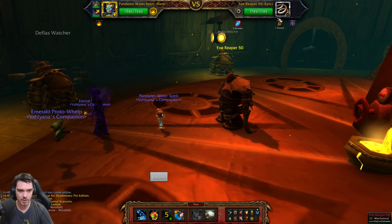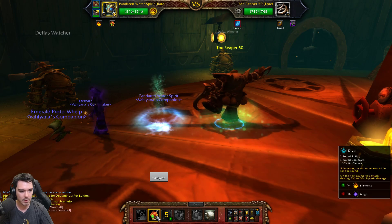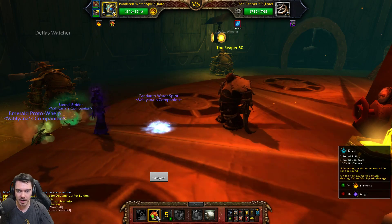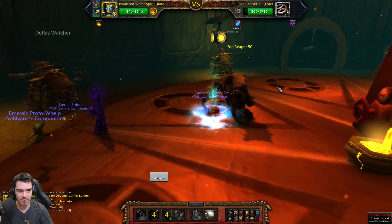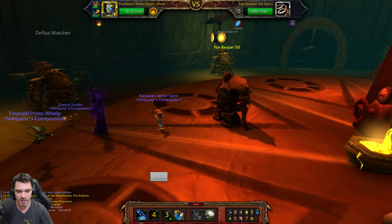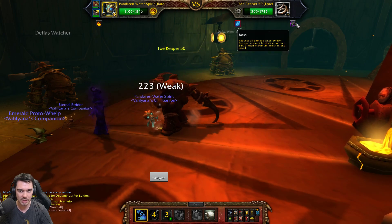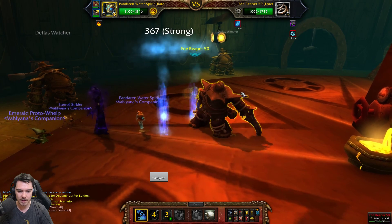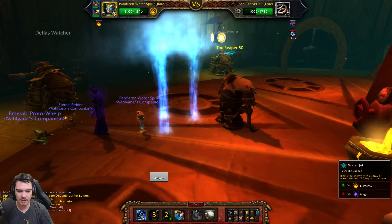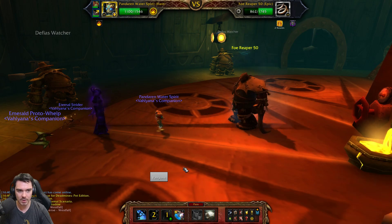This guy is going to hit for 125% damage next turn. We're going to Dive, which makes us submerge and become unattackable. He's going to hit our back line — that's just rude. We're going to come up with the Dive. He's going to take a swing at us, it's not going to do too much. I'm going to hit him with a Water Jet. Our Geyser should hit him soon and do a big chunk of damage. The Geyser did okay — he's stunned for one round, which is nice.